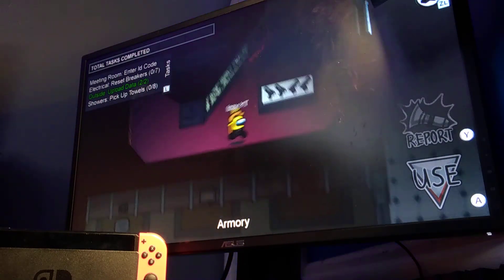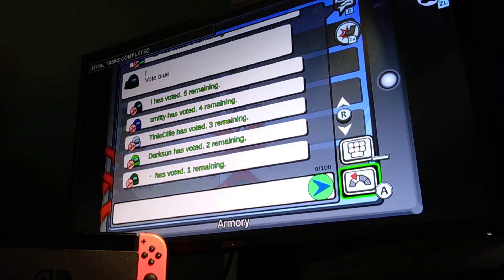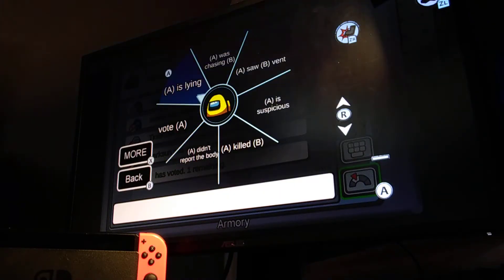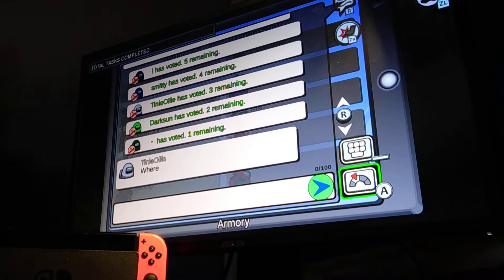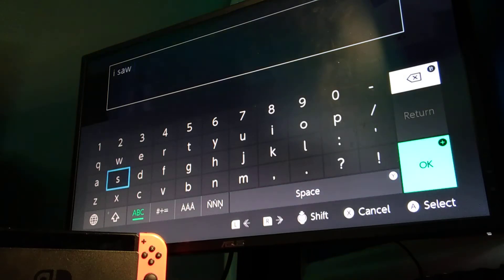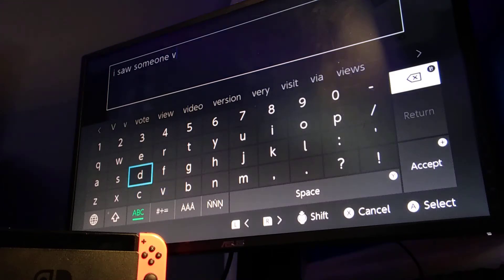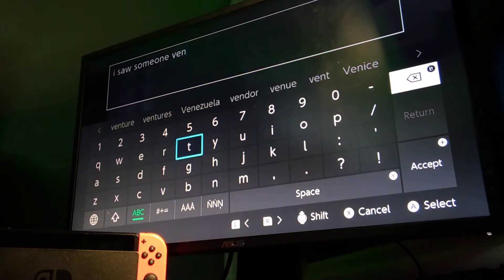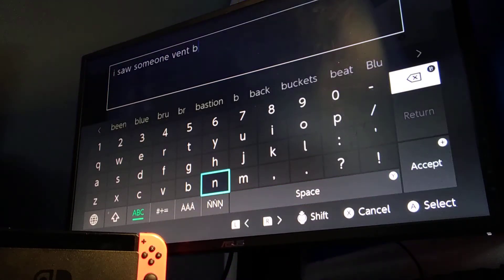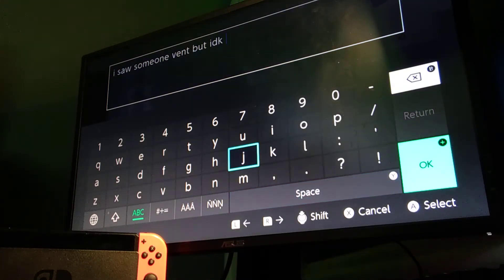Now we have showers, electrical, and meeting rooms. I saw someone vent! I know you guys saw that — I saw someone vent. Let me report it. They don't have the quick option I guess, so I'll just type it. 'I saw someone vent' — I hate typing on a controller on the Switch, but it is what it is. I don't know who it is.